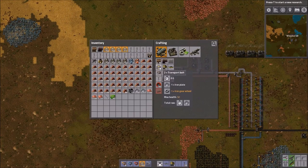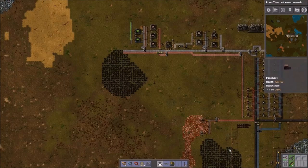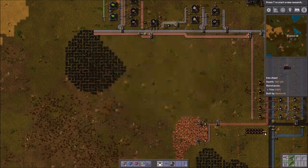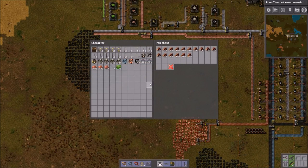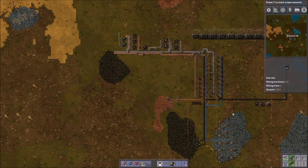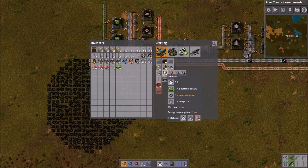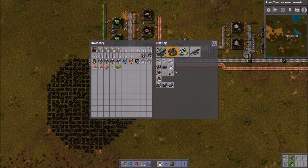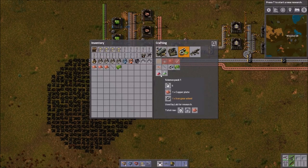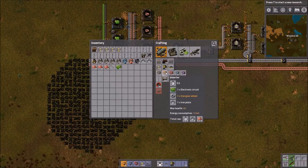We've automated transport belt, we've automated underground belt. I also improved my ore mining — did a little bit of off-camera work just to make this episode a little bit smoother. So now we're gonna automate inserters, splitters, and we're also going to automate assembly machines. If we have time I will also completely automate our science, which shouldn't be too hard. Let's start with inserters.